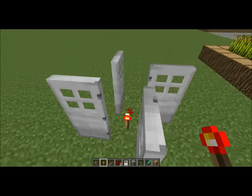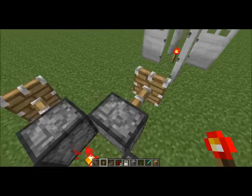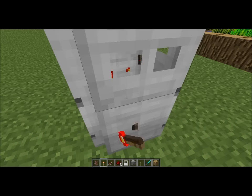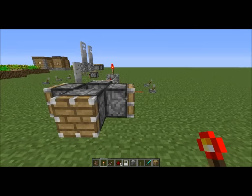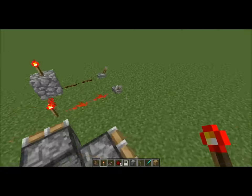But you might be thinking, that's pretty cool and everything, but what if I want the iron doors to close? And I want the pistons to retract. Well, there are two ways to do it. One, simply get rid of the redstone torch. But that means you would have to place it back again if you wanted it to open, so that's not great.